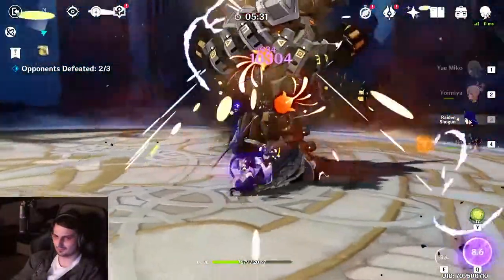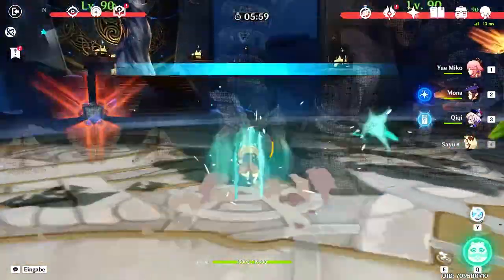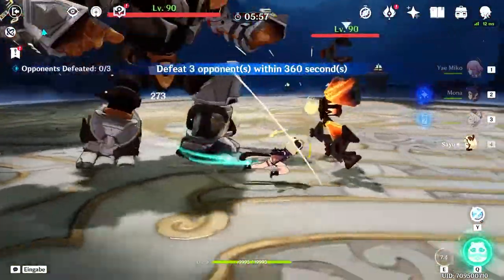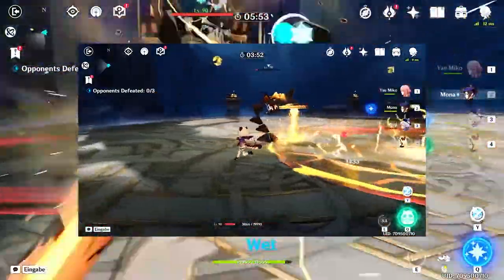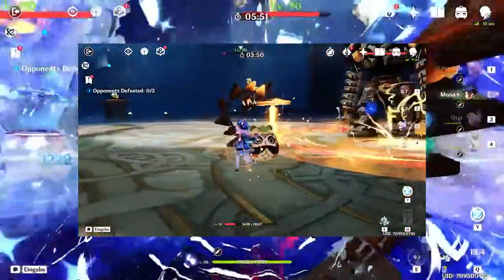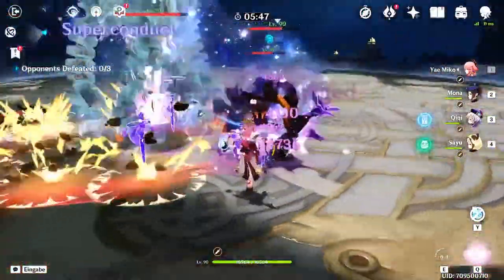The Destroyer is the snake-like machine and has two notable abilities. The one you definitely need to dodge is when it starts pointing its head down and fires a laser into the ground. This ability will put an area of effect field over your last position and will continue to deal damage there for a few seconds. That damage is definitely deadly.